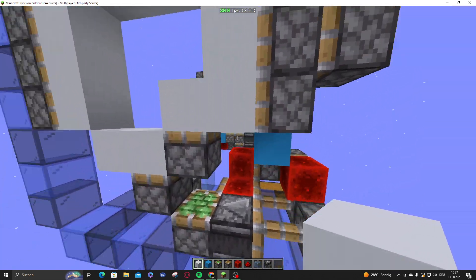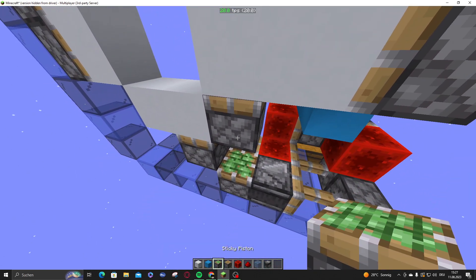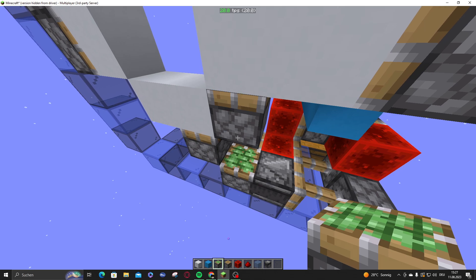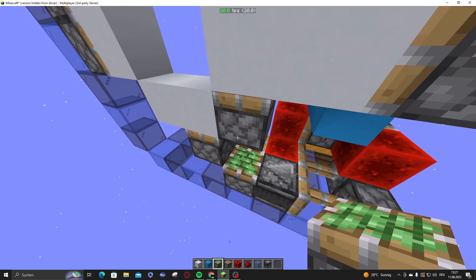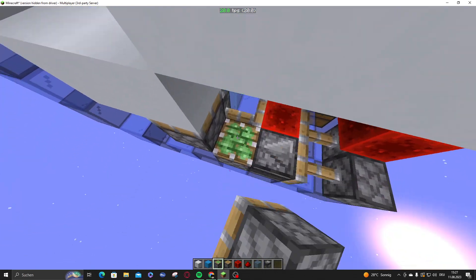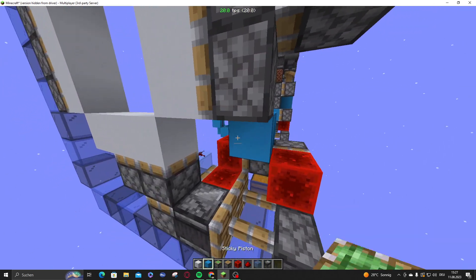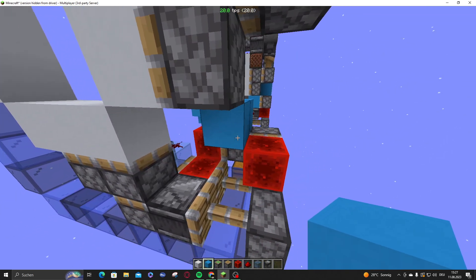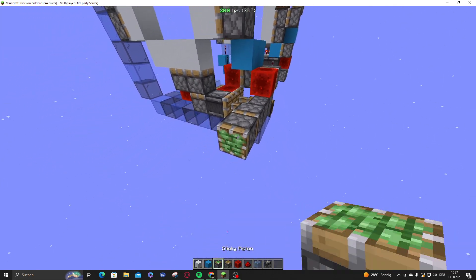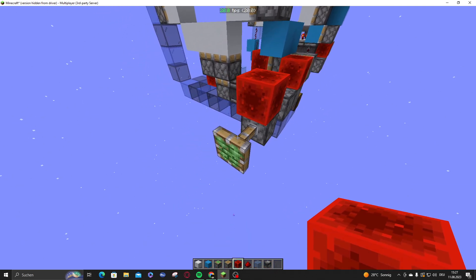Before we can worry about that, we need to retract this block from here to here, and we'll do this via this block. We need to do this within the same game tick — same delay on a visual standpoint — but it's actually a different delay when you take game processing and scheduling into account. Basically we're working with a 'free block event delay.'